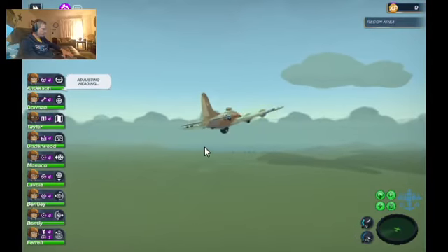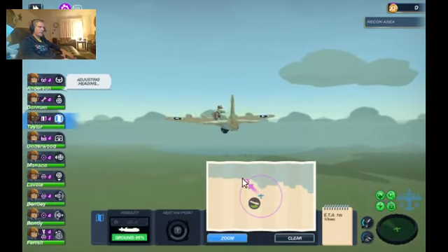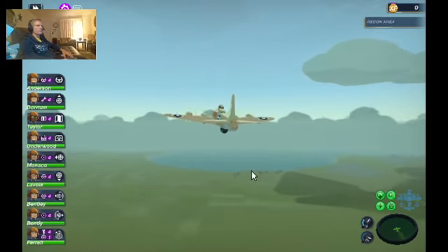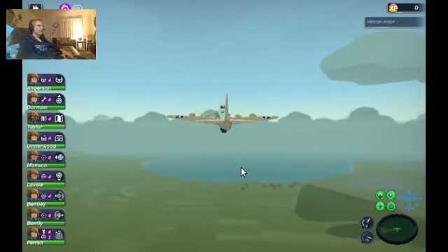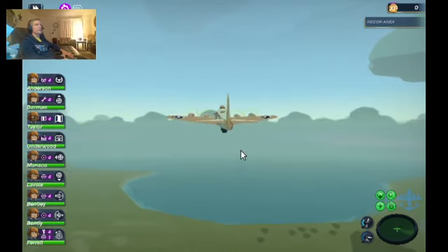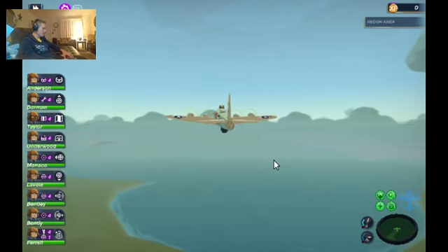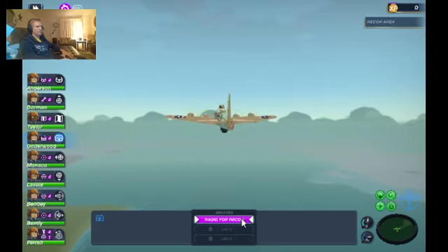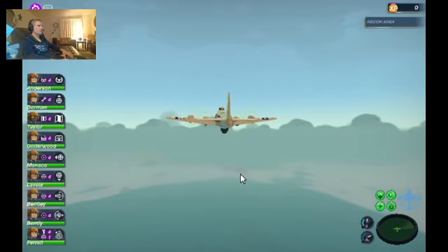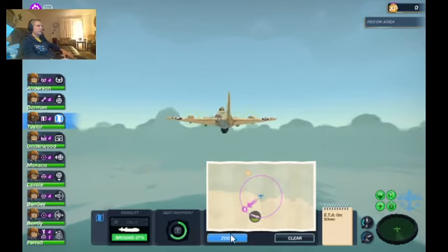We're doing a little coastal patrol today. I can guide this bomber on my own course if I want to. That's not so important right now, but it will definitely be important later in the game. We're going to be required to go around obstacles, and there's one mission where we actually have to thread the needle of gaps in radar. You literally have to set your own course and fly right through the gaps, otherwise you just get slammed with fighters.